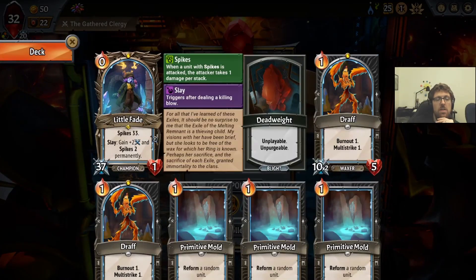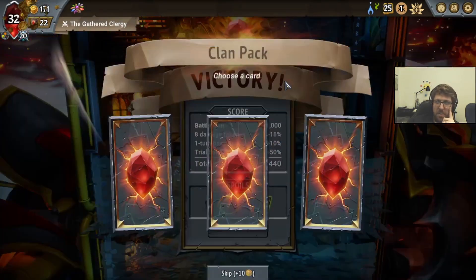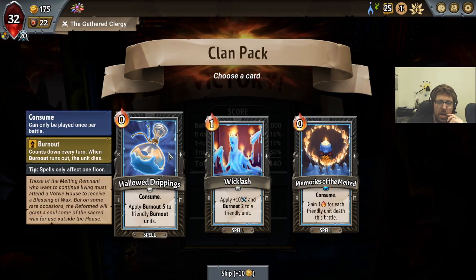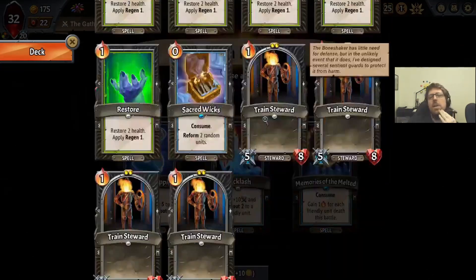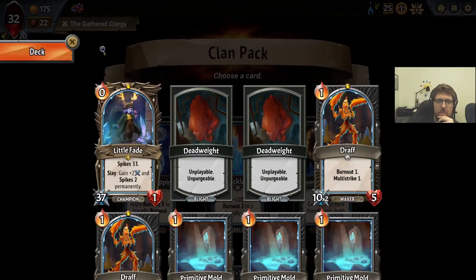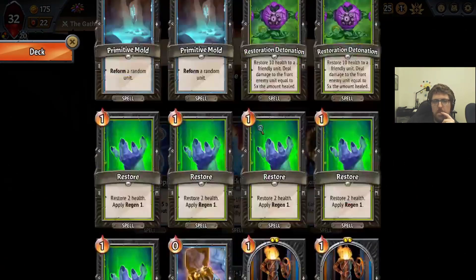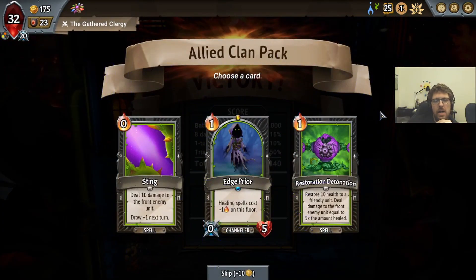So we got 16 kills on Floor 1, Ring 1. That's pretty insane — a lot of very, very early kills. I think Memories of the Melted here. We get it permafrosted and then we can get a huge spell out later. It's just a question of do we even need that much Ember for anything. Maybe Wicklash is better. Wicklash is going to be really good with the Giraffes. I don't really like Hallow Drippings here. I think we take the Wicklash.